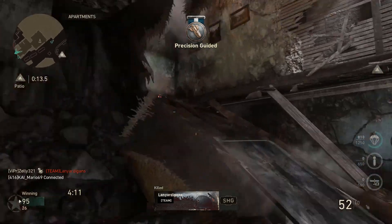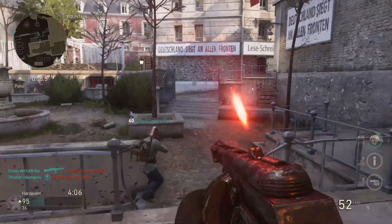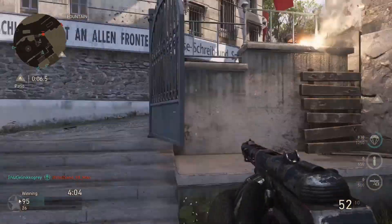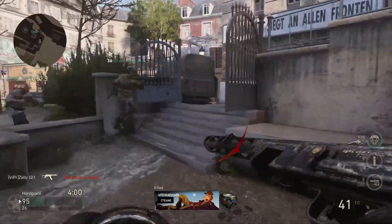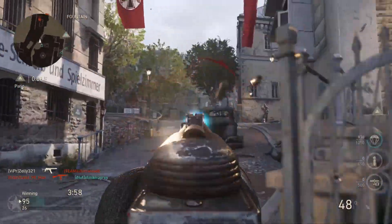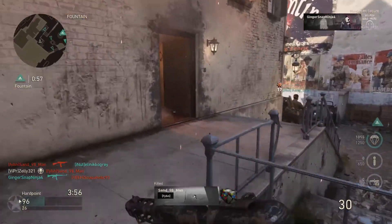When you go into this match, what should you be trying to do? My opinion is the best thing to do is to hold mid. Holding the middle part of the map is very crucial. There are different spots you can use to have an overlook on mid. Looking through the middle part of the map and going kind of through the buildings surrounding it and holding down the larger lanes are really good.